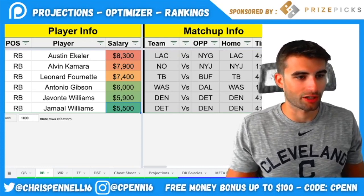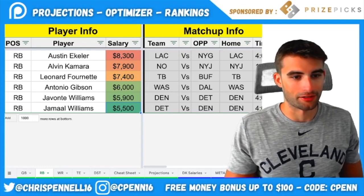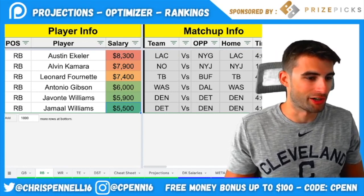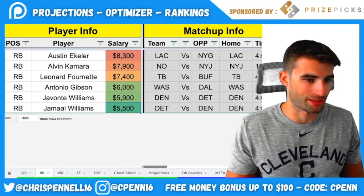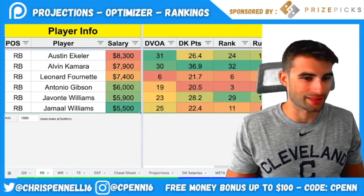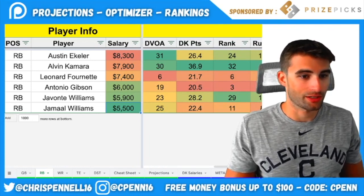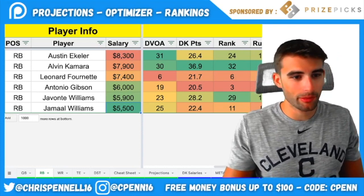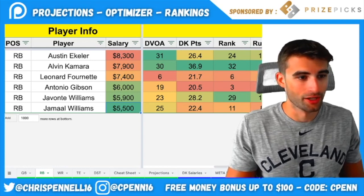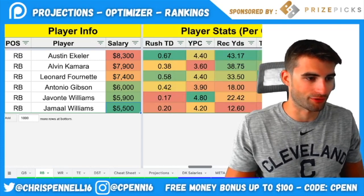Alvin Kamara is back with no Mark Ingram this weekend. I expect a heavy workload for Kamara — if they try to get Ty Montgomery and Tony Jones touches, that's not optimal for the Saints. It's a great matchup versus the Jets. The Jets are allowing the most points per game to running backs, ranked 30th in DVoA, and getting killed in the passing game too. Taysom Hill starting does slightly hurt Kamara's touchdown upside since Hill can steal rushing TDs, but Kamara is still a fine play.